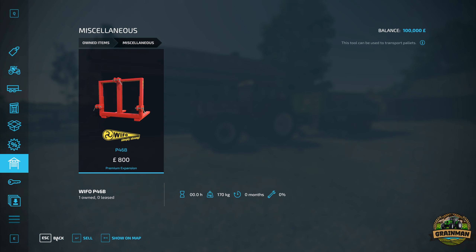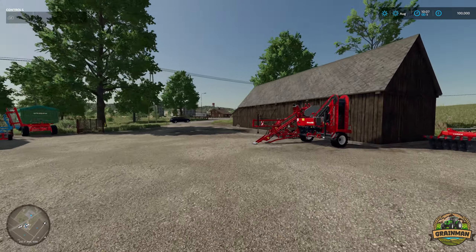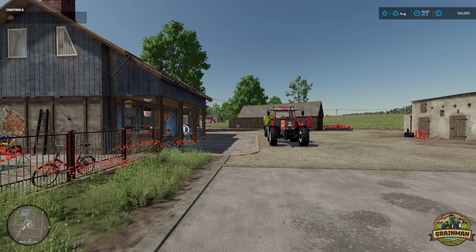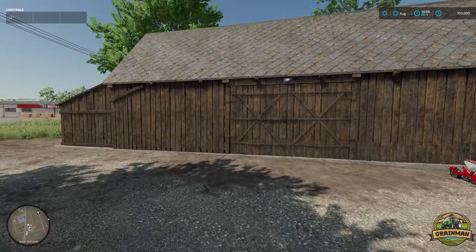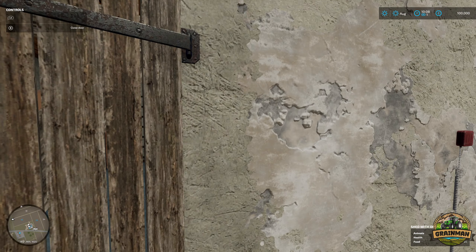Now we'll run through the farm, then some of the bits in the shop, and maybe also the new items added to the construction menu. This is your starting farm - I don't mind it actually. I think it's quite nice and rustic. I like some of the texturing and models they've used. You've got a barn here, which is quite nice.